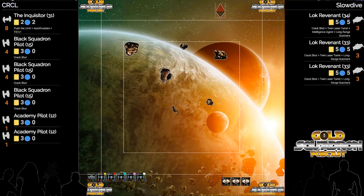If I'm Slow Dive, you for sure want to keep your TLTs inside those asteroid formations, with your barrel rolls, with your ability. You want to circle away, you don't want to give this TIE Swarm space, you don't want to allow them to remain in formation.